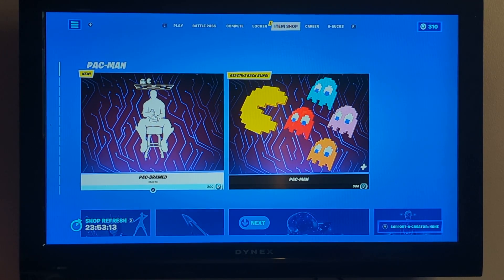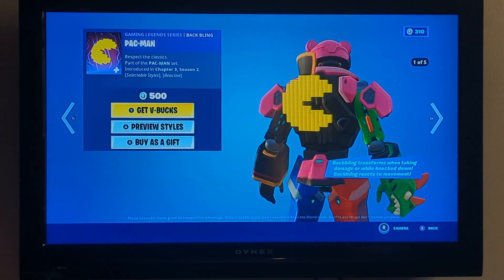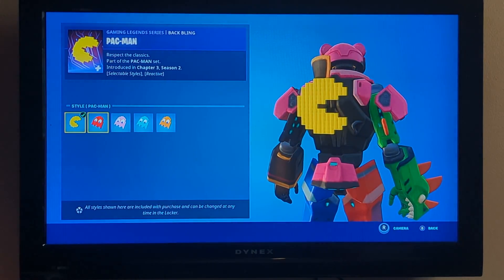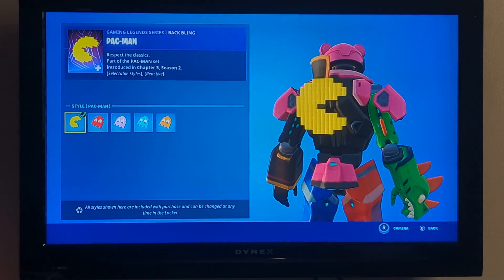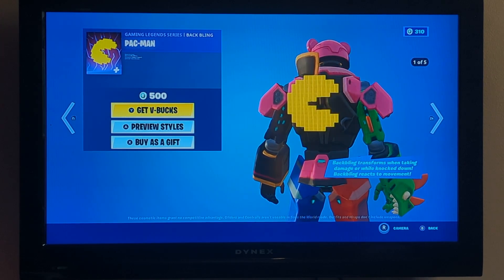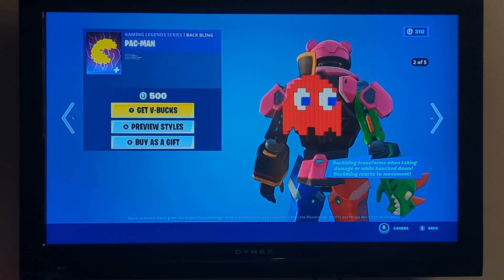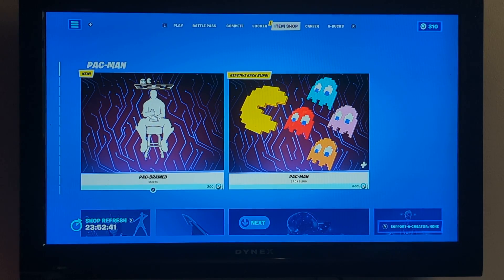I'd say this item shop is really good. I honestly forgot about the Pac-Man items - this looks better than I thought. Sadly you can't have two characters with this, like one of the ghosts chasing Pac-Man, but I'd say this is one of the better back blings or collabs we've gotten. If you don't know why these items are in the game, the main reason is just because Pac-Man's anniversary came a good while ago. I hope you guys have a wonderful day.